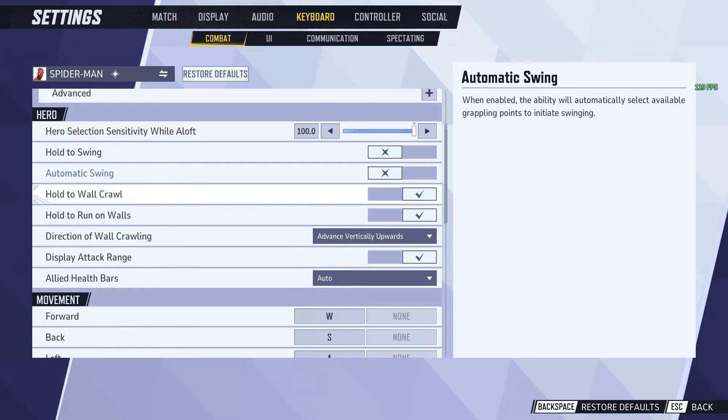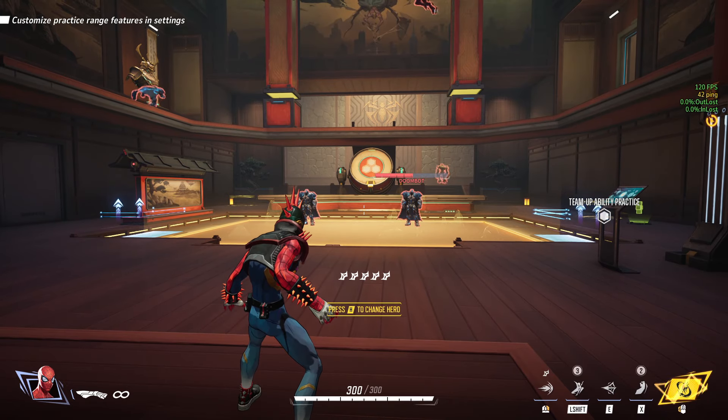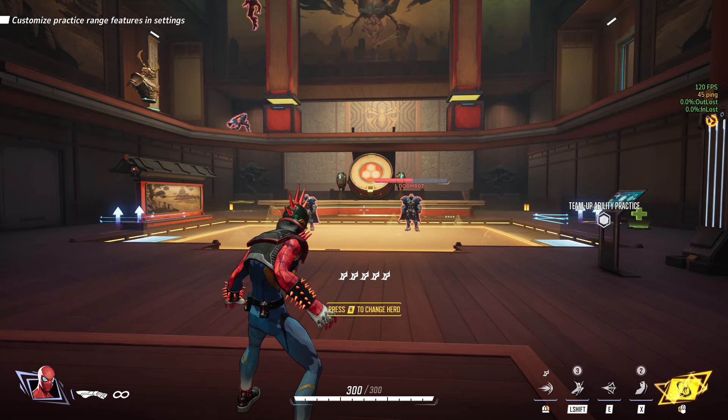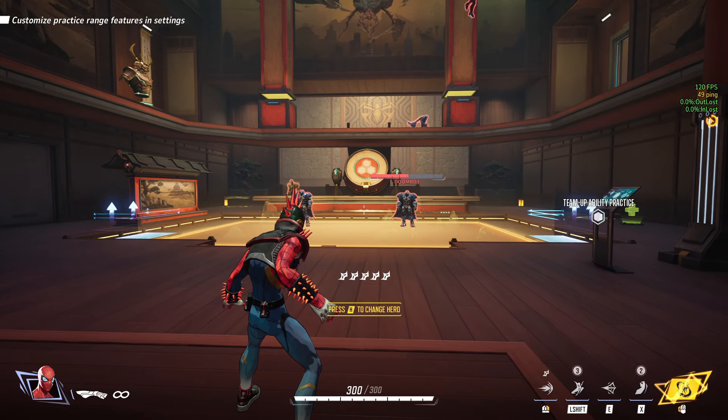Just Play Attack Range — you can leave that on. But the main things are: I would set Hold to Swing, but Automatic Swing off no matter what. Now that I've shown you the settings, I'm going to show you exactly how to play Spider-Man — the combos, what cancels, why you need to cancel, and all of the above.